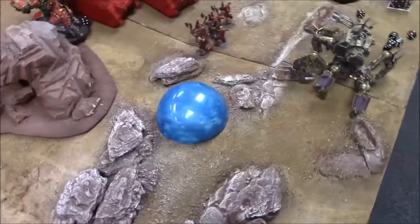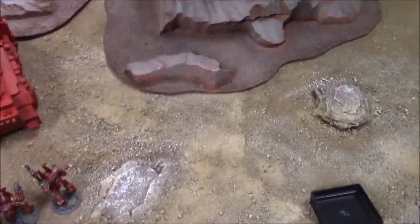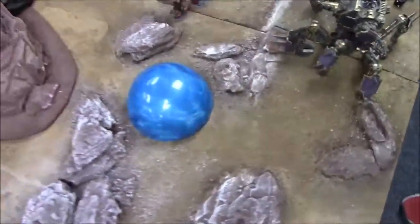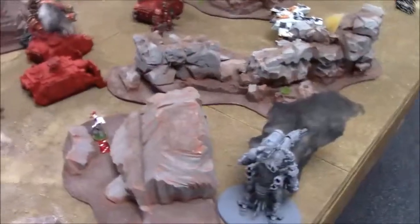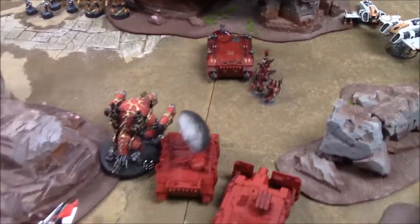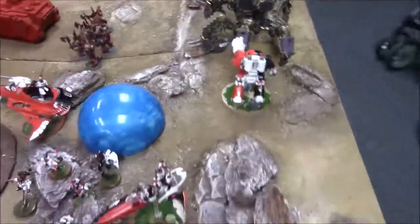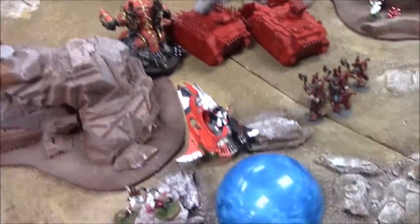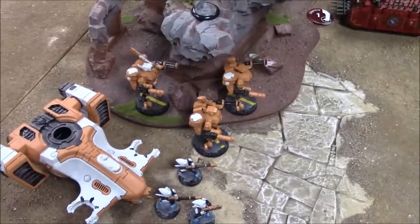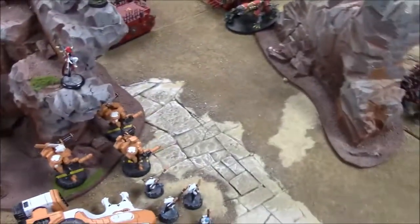Webway Portal is placed — direct hit, exactly where they want it. Piranhas move up to get shots on vehicles. Harlequins came in really well in strength: Contemptor with Multi-Melta on the side of the Defiler, rear armor on the Forge Fiend. Troop and bikes came in here. Pathfinders moved up, Crisis suits moved around to get shots down, Kroot moved up.